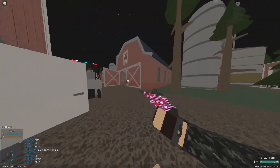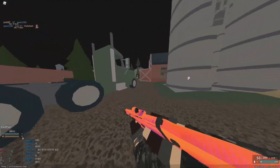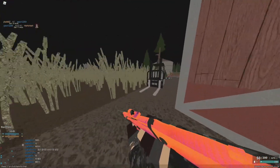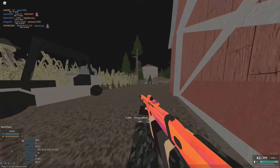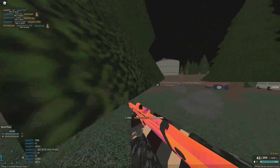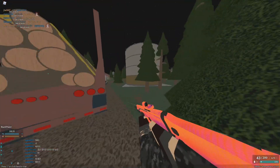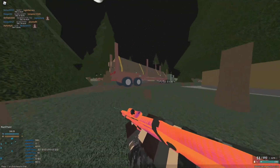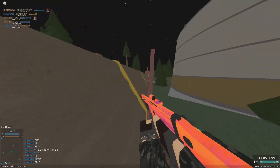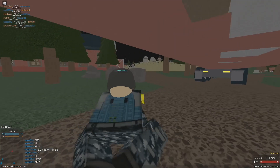MG3: ammo pool now shared with BRs and DMRs, suppression decreased to 1.6 (was 1.8), pen reduced to 2.0 (was 2.5), walk speed reduced to 11 (was 12). Not a huge amount of changes — a bit surprising. HK21: ammo pool shared with BRs and DMRs, min damage decreased to 27 (was 29), walk speed reduced to 11.5 (was 12).